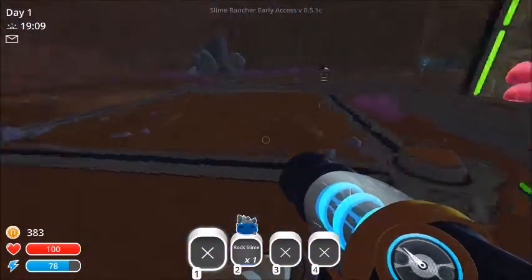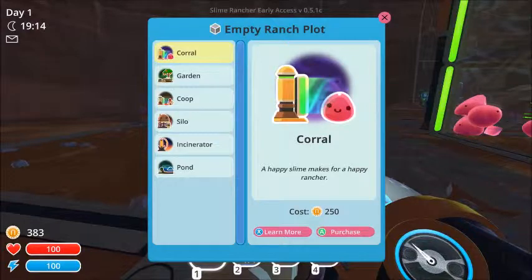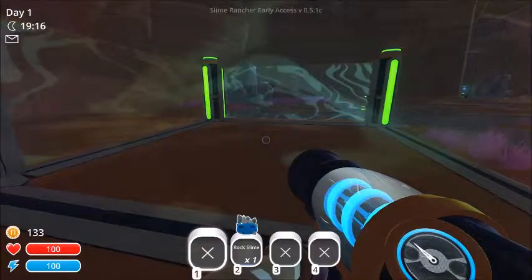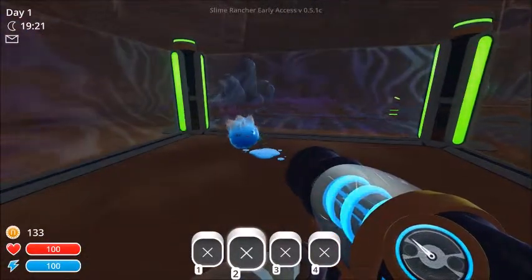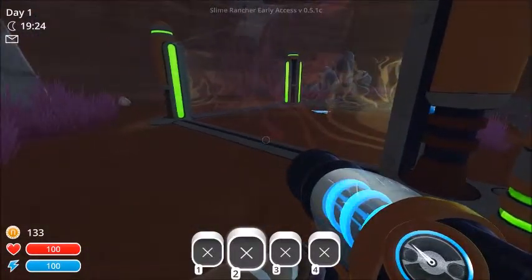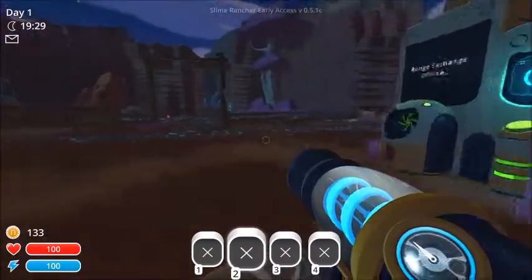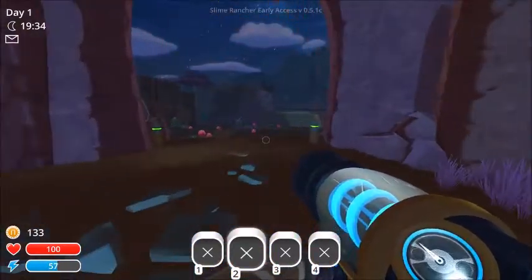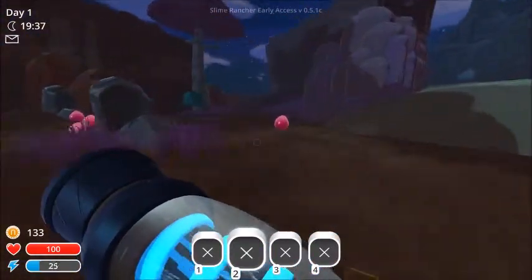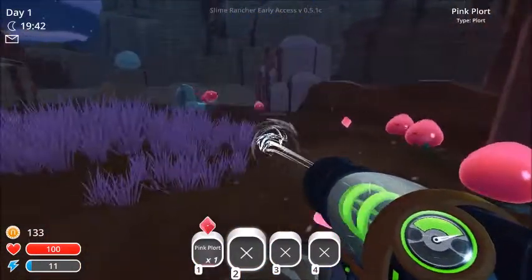So we might have enough for another corral for our little rock slime — that's 250, lovely. We'll get him some friends, but more friends means more chance of escape, so we have to save up for the highwalls. Hopefully if we can get out in time and pick up all the ports from earlier that we missed — let's do it, let's collect all these up.